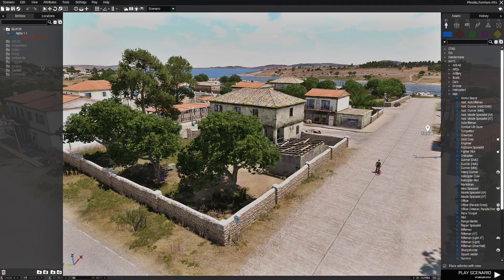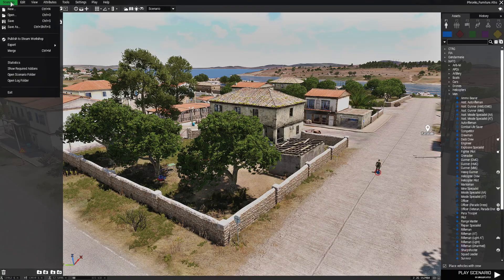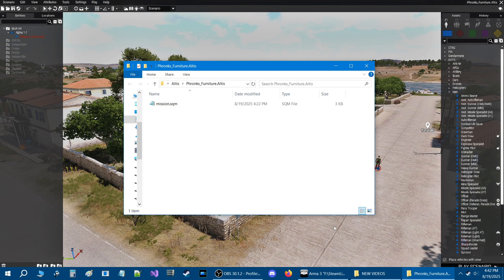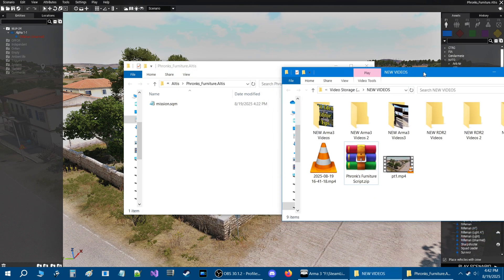Here's the mission that we're going to test the script with. What we need to do is install the script. We're going to go to the scenario tab at the top, then down to open scenario folder, and install the script.